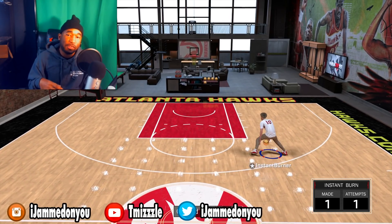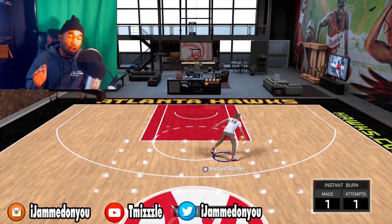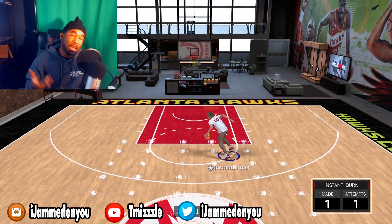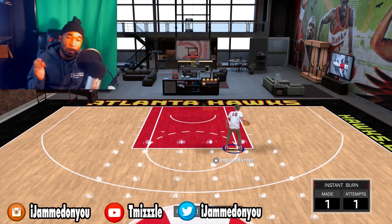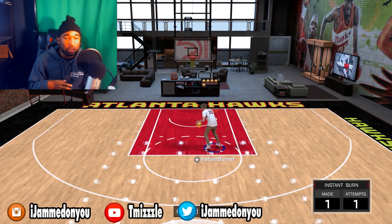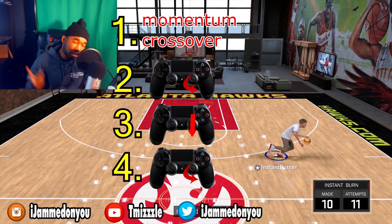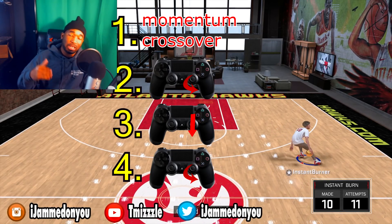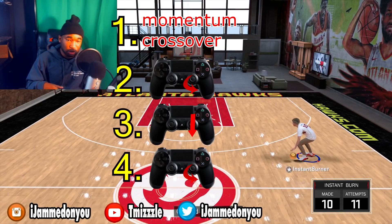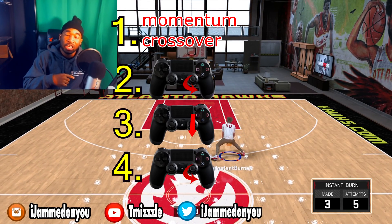If your player can speed boost, what you want to do first is a momentum crossover. If you don't know how to do a momentum crossover, you can click in the top right of your screen after this video to check it out. Right after you do the momentum crossover, you want to do a circle starting from the ball hand — like you see on the screen. Right after that, click down on the right stick. Then do a spin starting from the ball hand, and you will get this move.